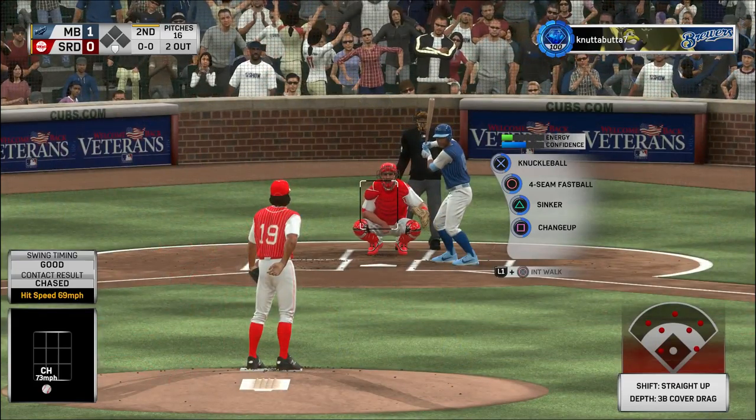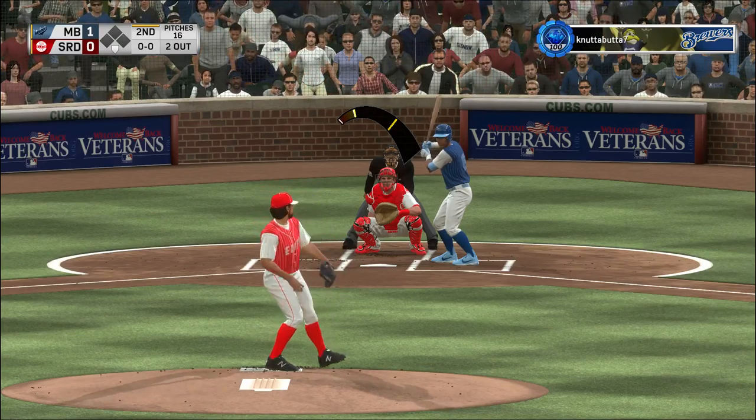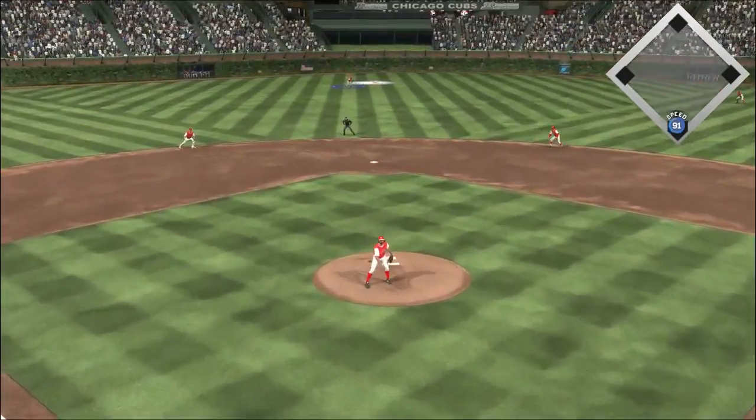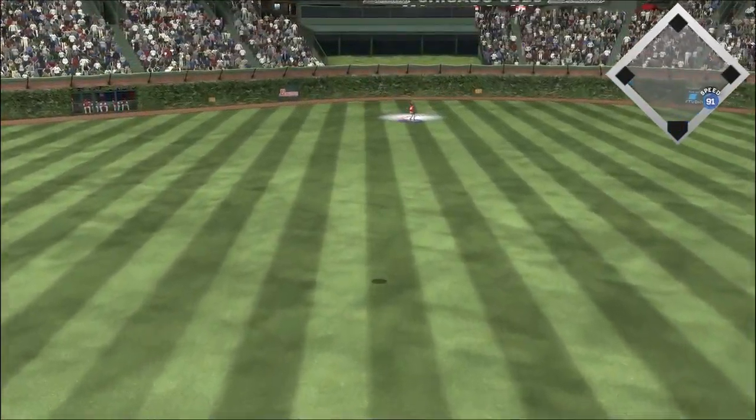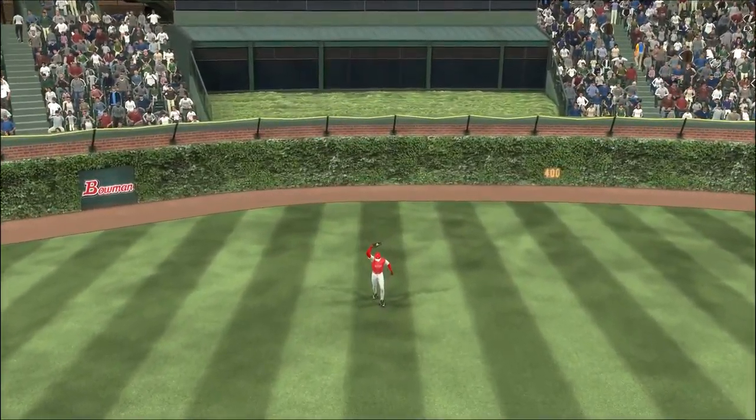Outing seven. Now at the plate, Barry Larkin — he'll work on keeping this top of the second alive. High fly ball out to straightaway center. Griffey waits on it, and that's the third out.